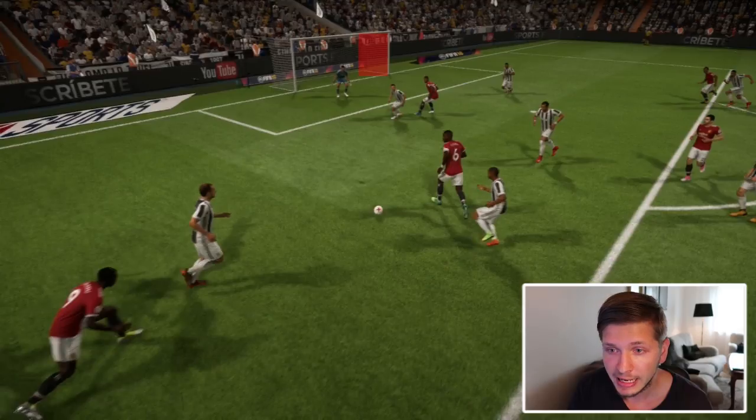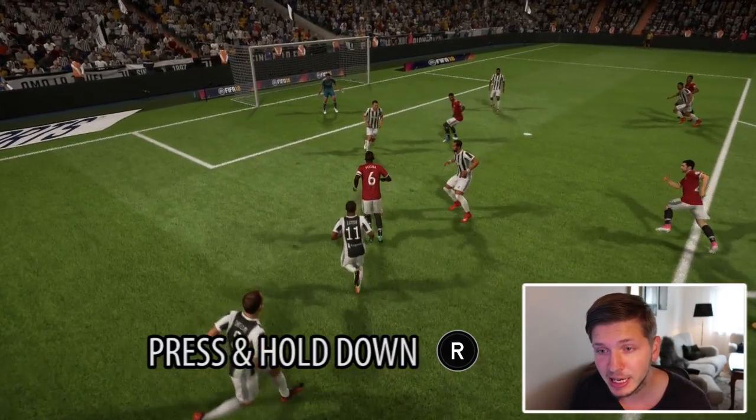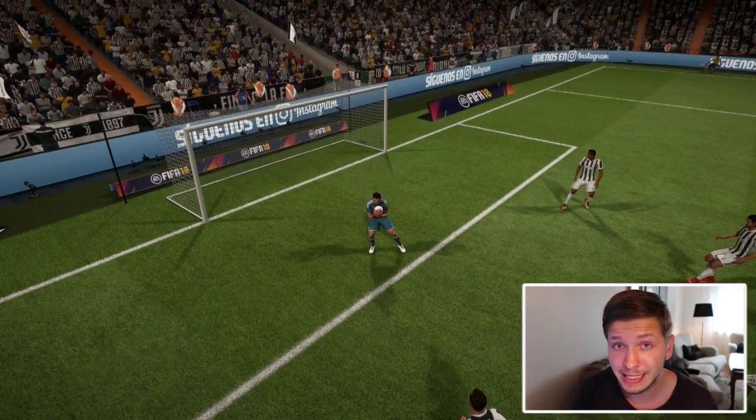You can see here Buffon — he has the far post wide open and there is a big space to shoot. But we just press down the right stick and keep holding it down, and you will see how he moves over and completely closes the angle and makes an easy save.